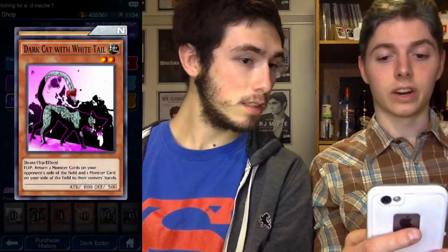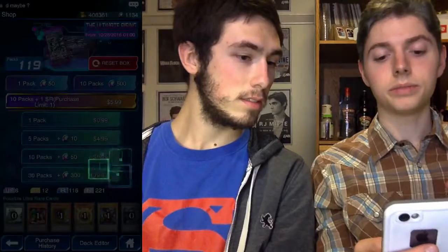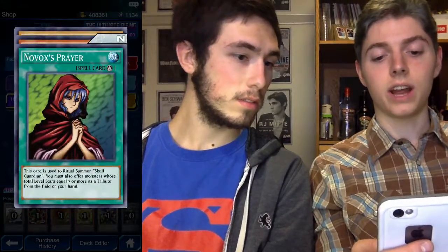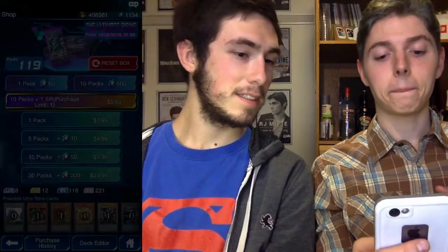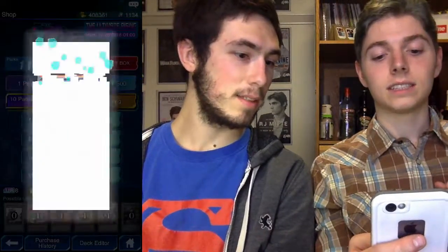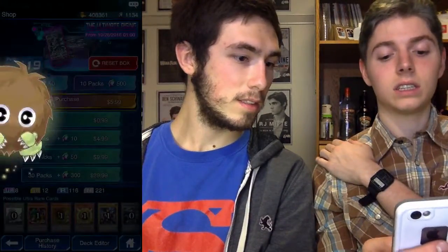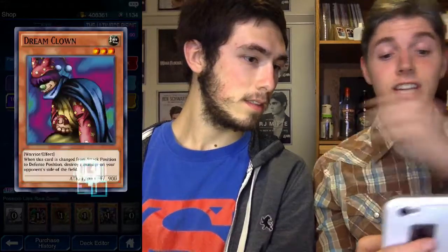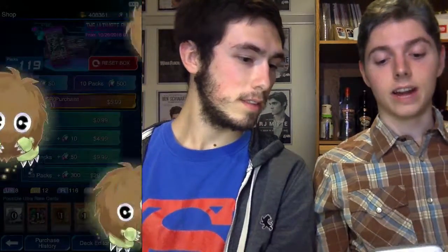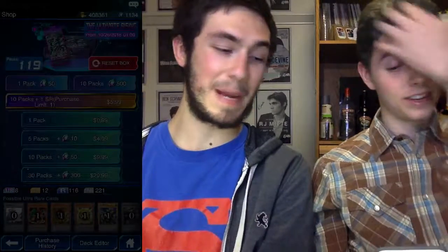Spell of Absorbing Life, Dark Cat with a White Tail, Dragon Zombie three-star 1600 - cool new card. No box prayer, shiny Element Magician, another Dragon Zombie - keep getting Dragon Zombies - Fortress Whale, Element Soldier, Fulfillment of the Contract, Forced Ceasefire, Seeker, Past the Treasures, and Dream Clown. This is gonna be a long video. Great Mammoth of Goldfine, Book of Secret Arts - so far nothing too good but we've got plenty more cards to go through.